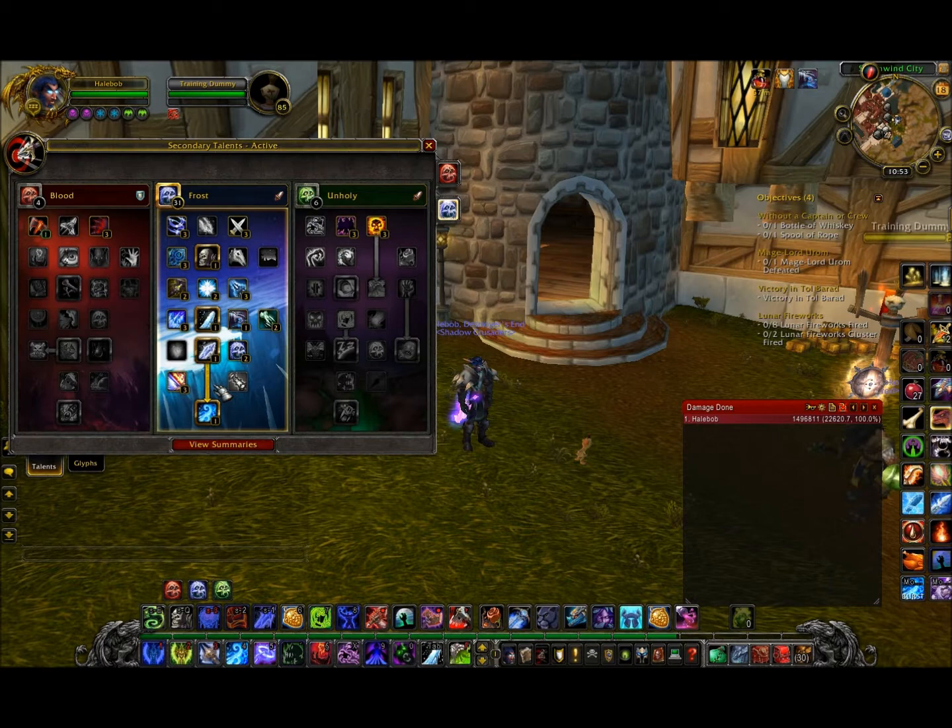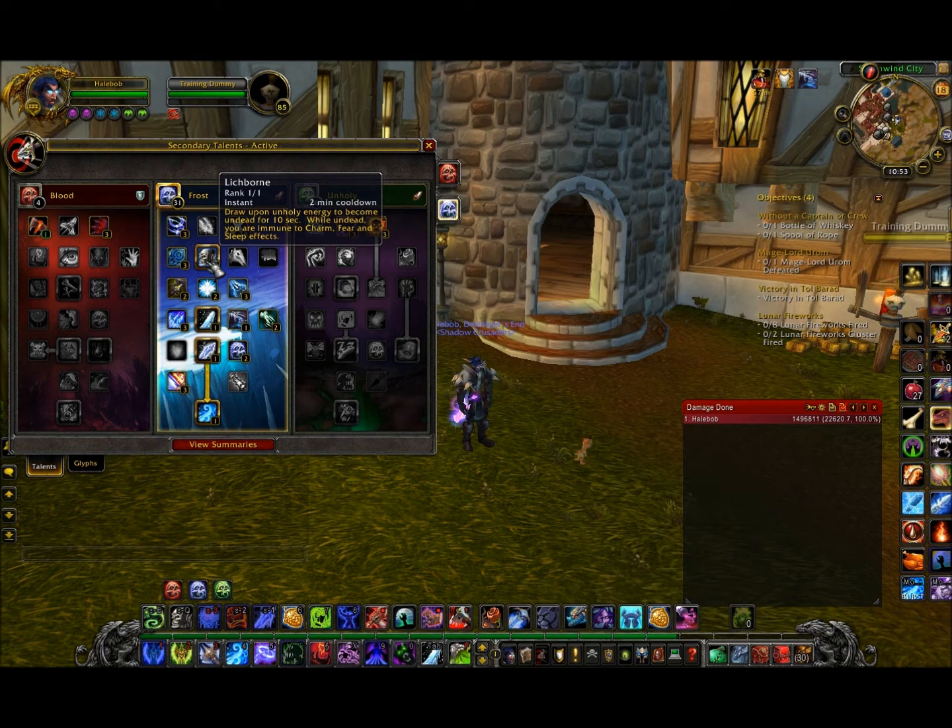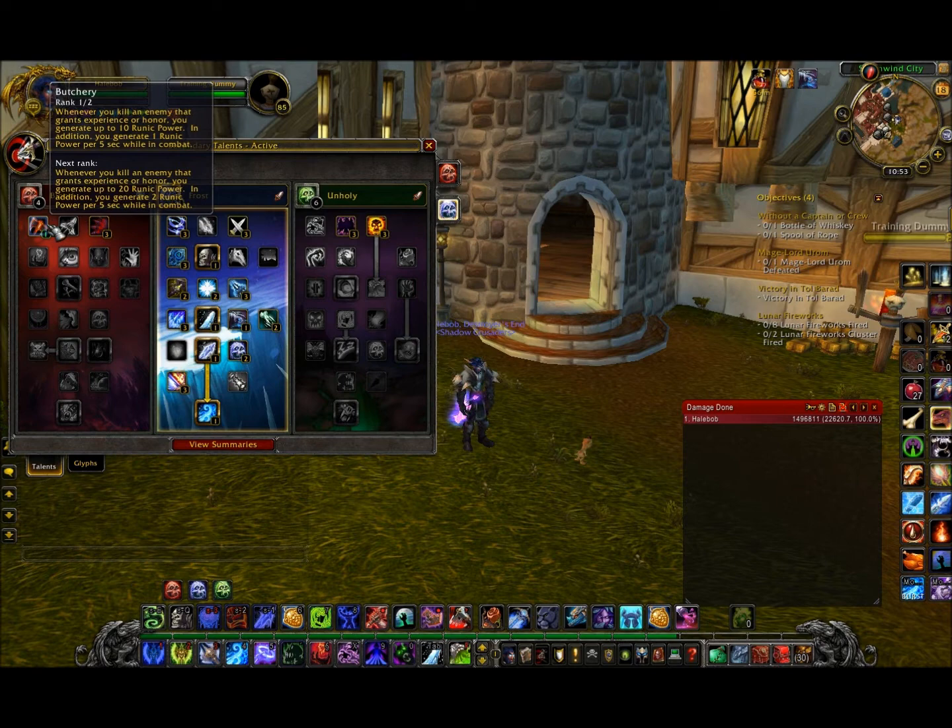Talents — you can choose some things here. I chose to go with Lichborne because I PvP sometimes. Dueling is fun and I'm not a hardcore PvPer on this character, but if you really don't want any PvP utility, remove Lichborne and add an extra talent point elsewhere.